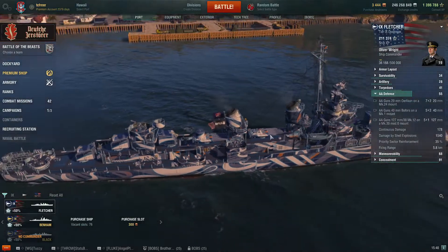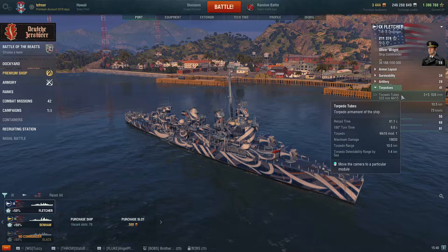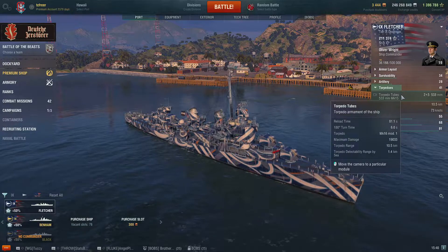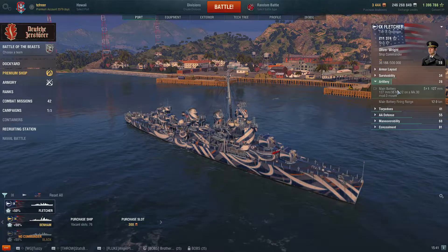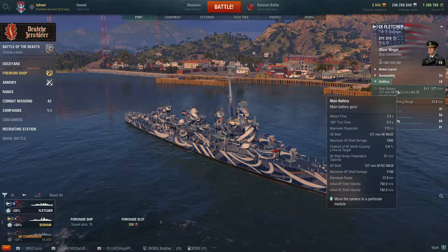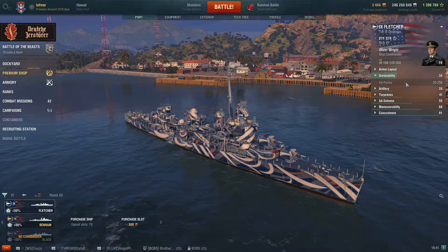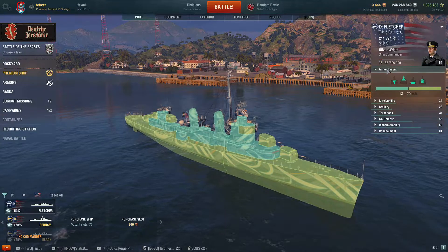The AA isn't brilliant but it's not bad. Torpedoes: quintuple launchers, 553mm, 10.5km range, 73-knot speed, knocking out about 19k damage tops. The guns: five single-mount 127mm with 3.3-second reload, 112-meter dispersion, and 12.9km range — again not the best, but okay. HP is 20,250, which is actually pretty good.